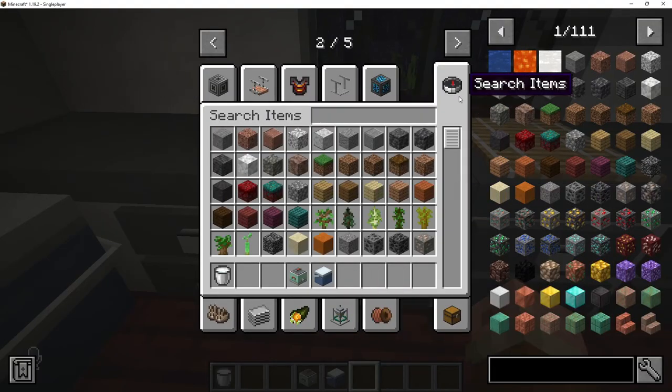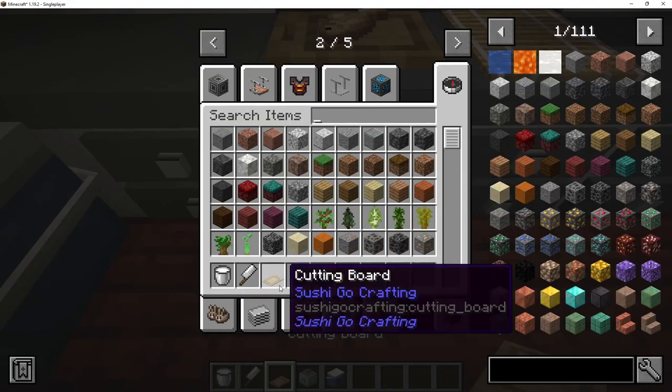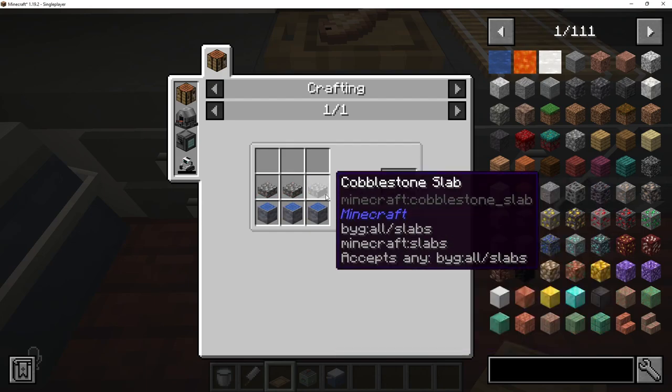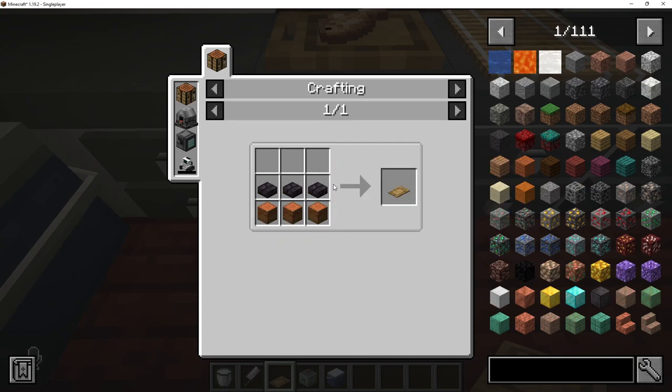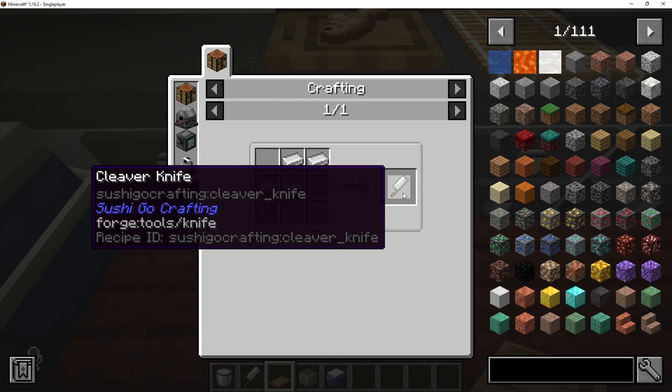Up next, we have ourselves the cutting board and the cleaver knife. For the cutting board's recipe, you need to take three of any log and three of any stone slab — this can be prismarine, polished granite, red sandstone, mossy cobblestone bricks, anything of the stone variety, even quartz and purpur from the end. Three slabs over three logs or wood variants gets you your cutting board. For the cleaver knife, it is four iron placed in an L-shape along with a stick, and that's going to get you your cleaver knife.